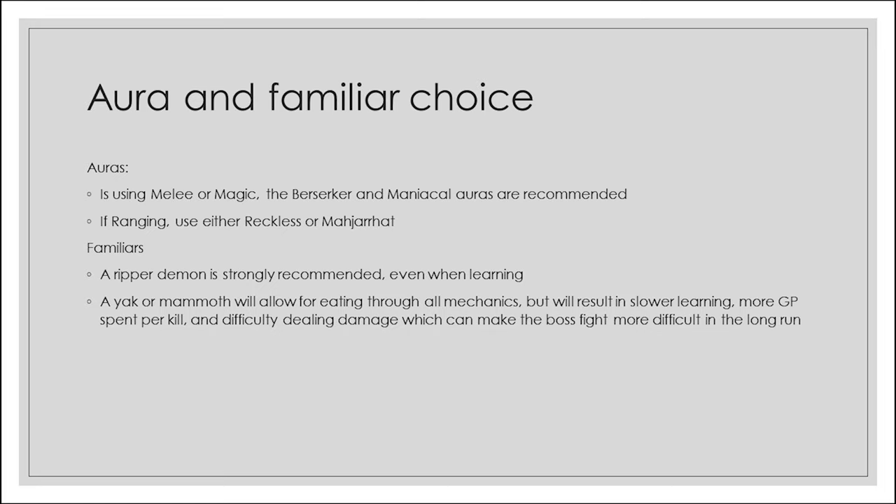Now let's talk auras and familiars. For melee or magic, due to lower affinity, use berserker and maniacal auras — they give the most hit chance and damage. For ranging, you can use either the reckless aura or Mahjarrat, and it comes down to personal preference. My personal record is on Mahjarrat but the world record was done with reckless. You'll take a little less damage on Mahjarrat but kills might be quicker on reckless. For familiars, I'd recommend a ripper demon even when first learning. A yak or mammoth allows eating through mechanics but results in slower learning, more GP spent on food, and difficulty dealing damage — only use one if you're going for a single kill and not returning.